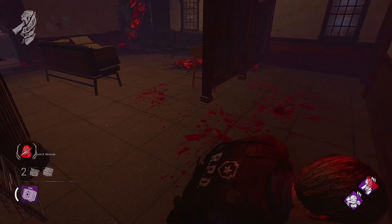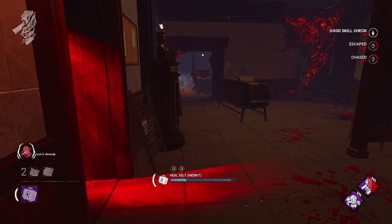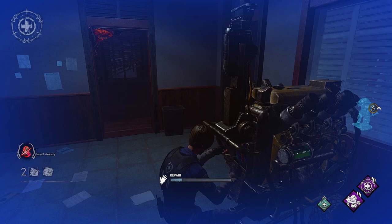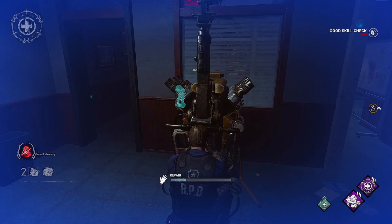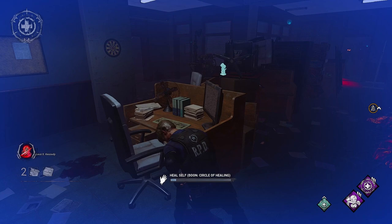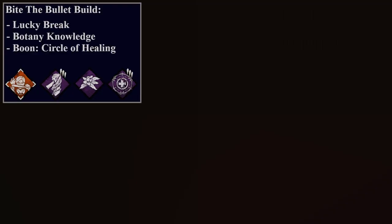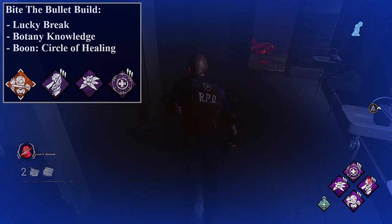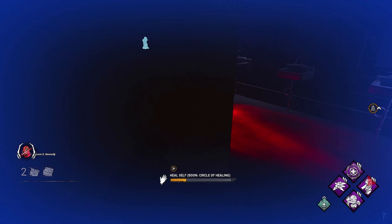What generally follows is the killer losing track of you and questioning his reality. For Boon: Circle of Healing, the synergy with Bite the Bullet can be quite strong though situational due to Circle of Healing being limited to where totems are located. The best way to use these two perks together is to lure a killer into chasing you into the area where you placed Circle of Healing prior, so you can start your self-heal and hide. If you want to build with Bite the Bullet as a centerpiece, I like to run Lucky Break, Botany Knowledge, and Circle of Healing, though you could swap out Circle of Healing for Self-Care.